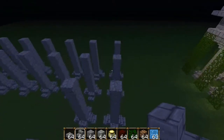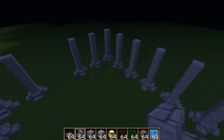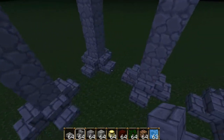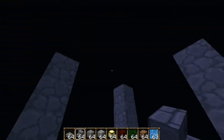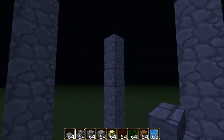What you're gonna do is build this across with the same exact pillar — seven high stairs, nether brick stairs — but the bottom is swimstone, or smooth stone if you like to call it.